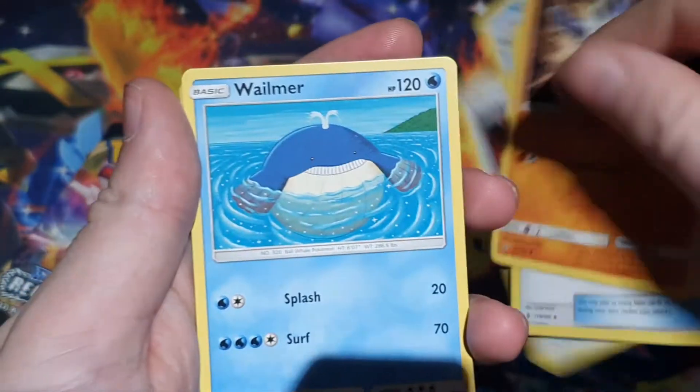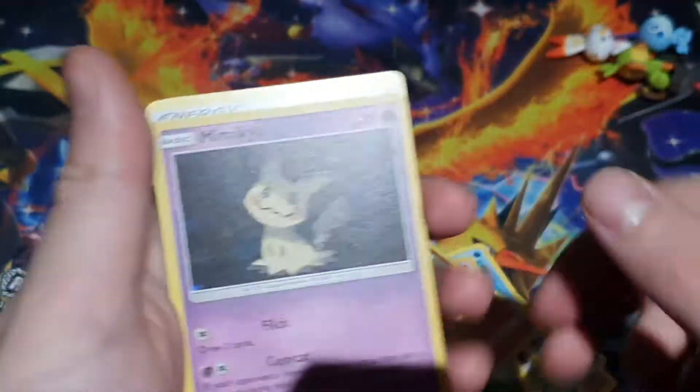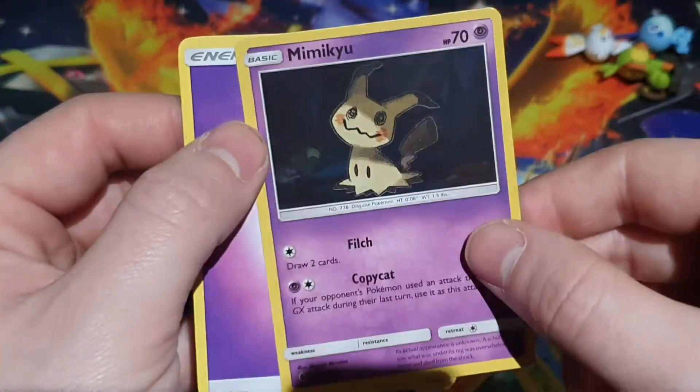Aquapatch, Machoke, Wailmer looking cute, Stufful, Fantina, Piltdown, Reverse Gligar — I'll take that. There was an energy — Sun and Moon energy. Anyway, we got a holofoil Mimikyu, that's nice. I like Mimikyu, the misses will be happy with that.